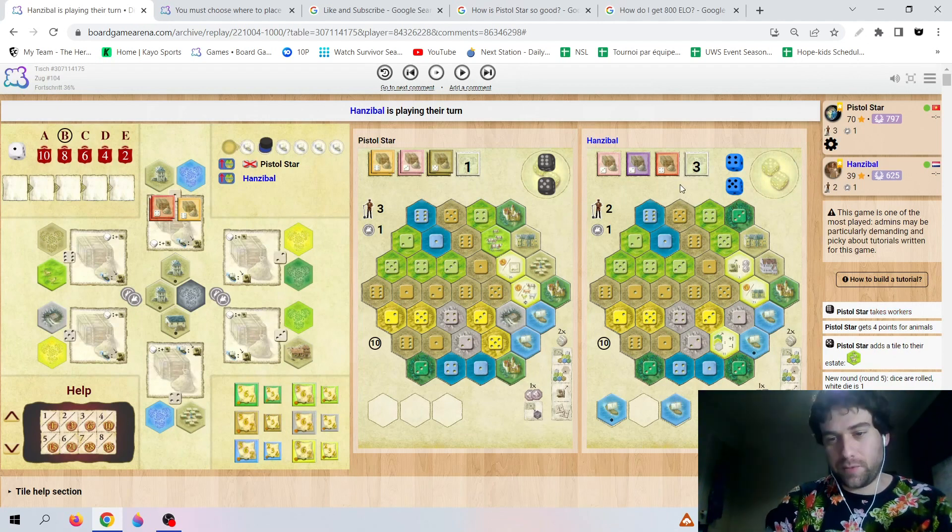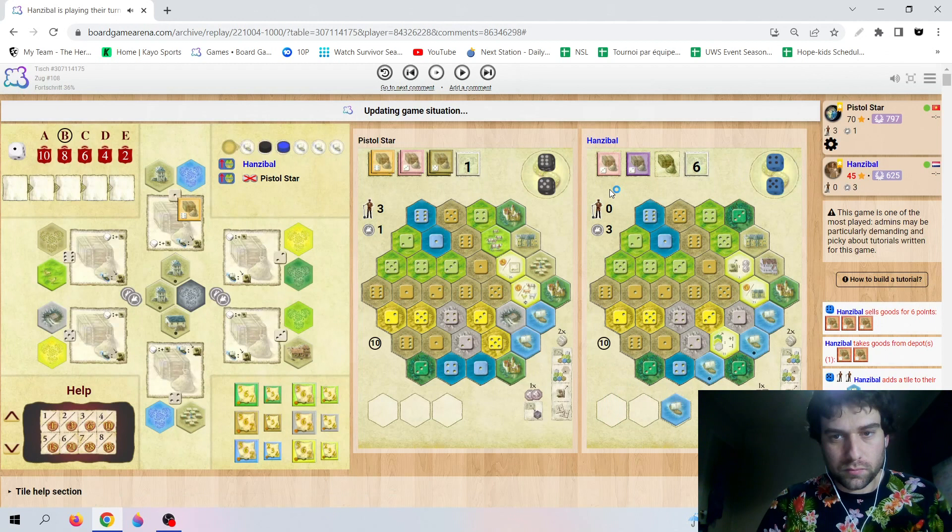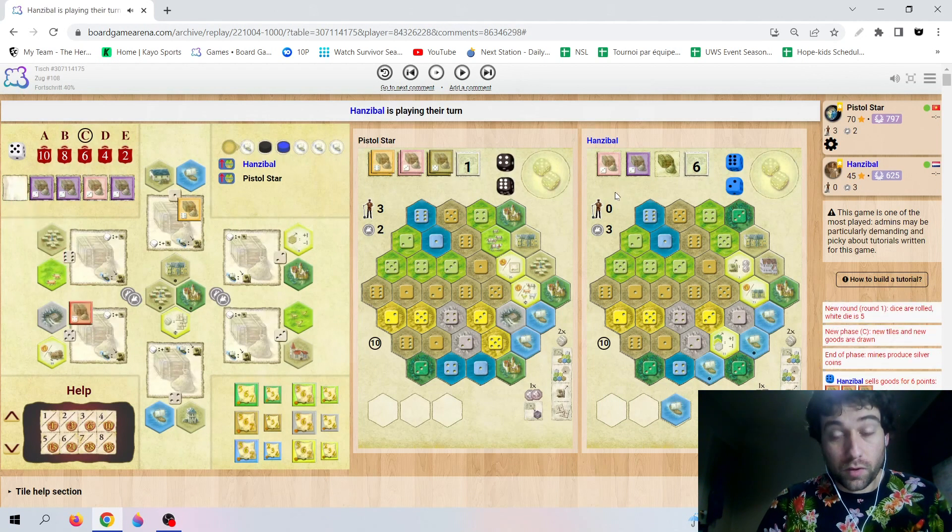A 4 and a 5 for the opponent — they pretty much have to place their Ship if they want first player, which means taking workers and placing, spending two. That's a very sad move, but I guess they have to do it. They place and sell, leaving them with no workers. That has to be a mistake, surely. It's interesting because they have only one silver — that's the problem of not having any Mine. I think it's a mistake, for sure.